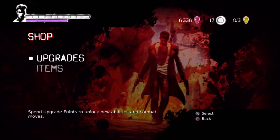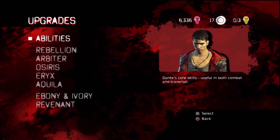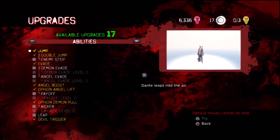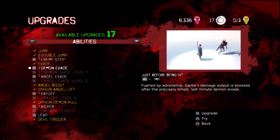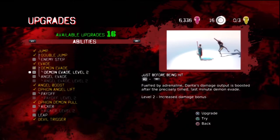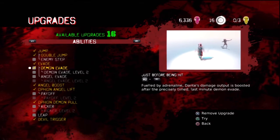Let's go into the shop — this is the upgrades section. You can upgrade abilities, which include jumping and evading. After Mission 2, I suggest starting with Demon Evade to upgrade, as you can see here. You have two levels — just stick with level 1 for now. That's all that's really needed.